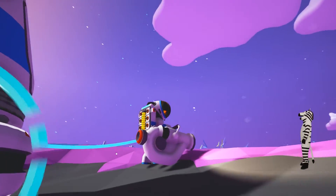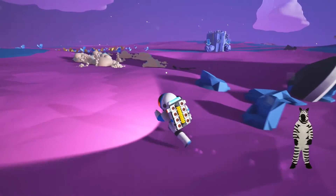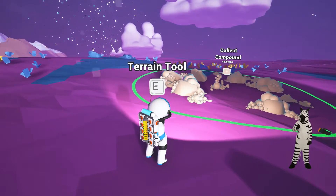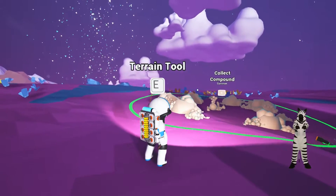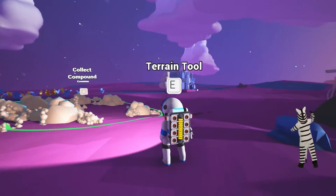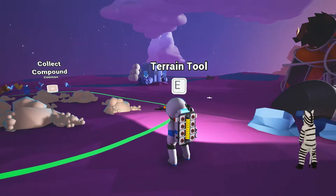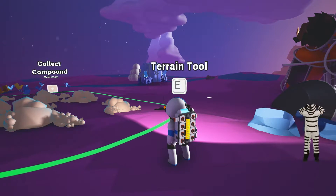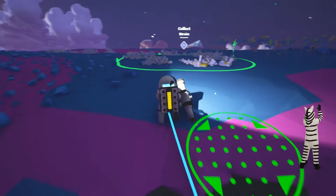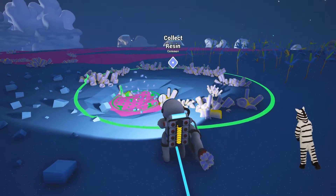At least I've landed on this planet with my trusty Echo Dynamics terrain altering tool. We need to explore and quickly find out what this planet has to offer. The onboard computer has detected the element compound — not too sure what it's used for, but it seems important. Oxygen is going to be a problem here. I don't know how far I'm going to be able to travel away from the habitat. I've also detected another element on the planet: resin. It seems to be highly abundant.